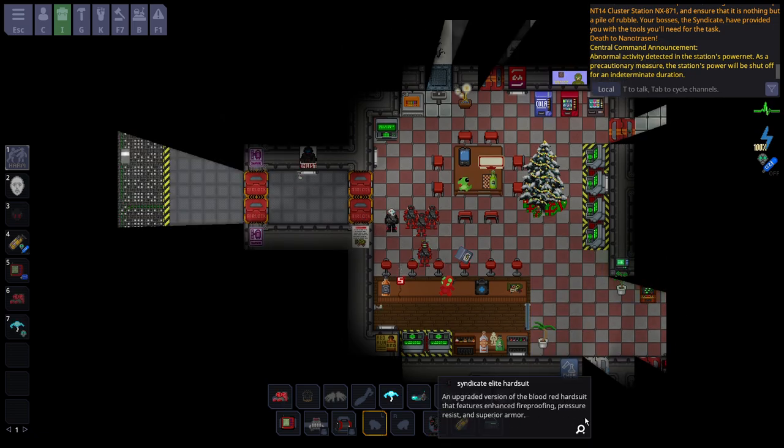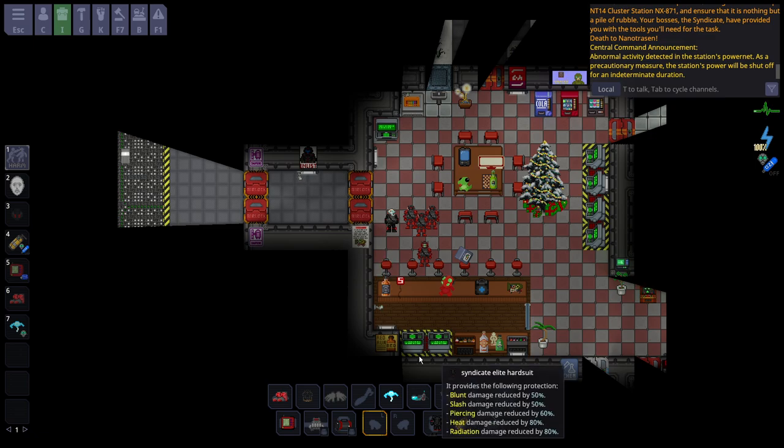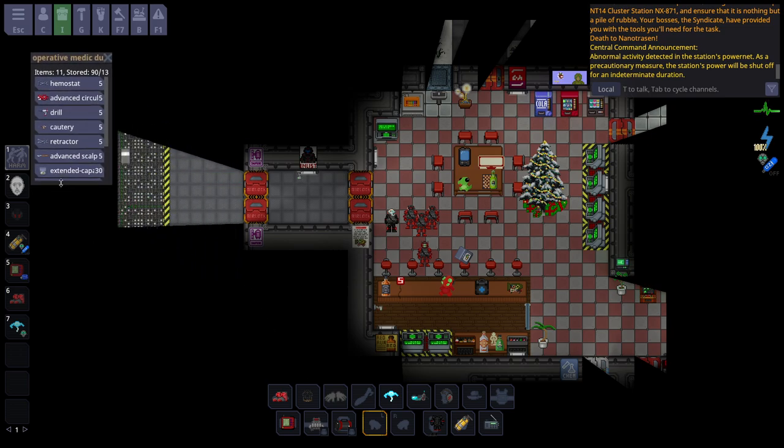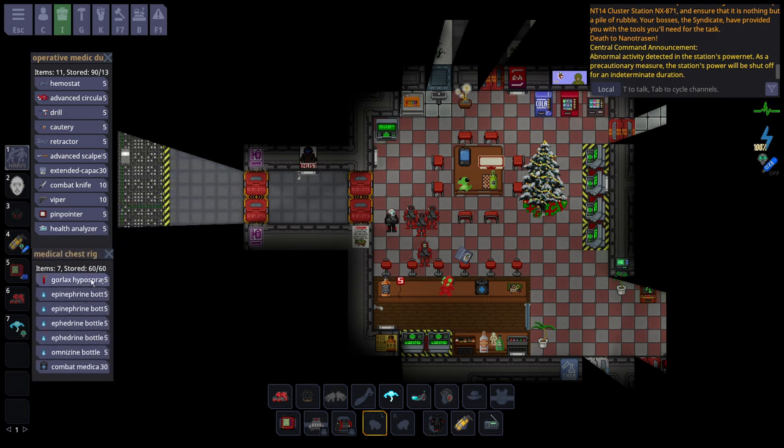The Medic spawns with very tanky armor. It is very good against Heat resistance, but worse against basically everything else - though still with amazing Pierce Resist. What's different is you start with a full Metal Medical Duffel Bag, which comes with a Combat Knife and a bunch of Surgery Tools. The Circular Saw is a pretty good melee weapon - arguably better than the Combat Knife. The big thing is you start with a Medical Chest Rig, which spawns with two bottles of Epinephrine, two bottles of Ephedrine, one bottle of Omnisene, and an entire Combat Medical Kit.